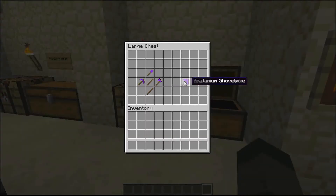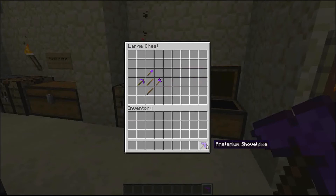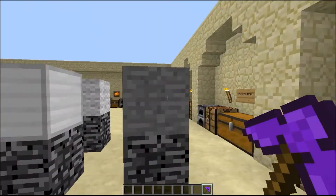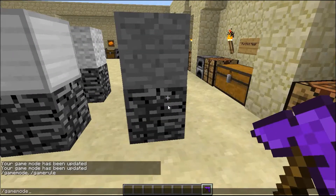This is the shovel picks. It's crafted just like this, and then you'll get the shovel picks. This is the Atanium one, but it can be anything - like cobalt, stone, or wooden. A wooden shovel picks or anything.